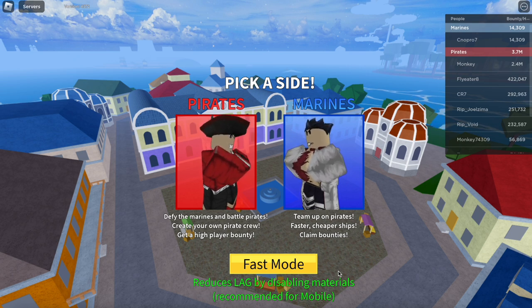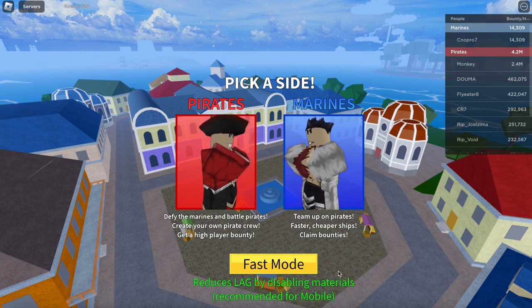Now, without wasting any more time — when you open and load up Blox Fruits, you're going to be greeted with a screen saying 'Pick a Side.' You've got Pirates and Marines. Pirates says: defy the marines, battle pirates, create your own pirate crew, get a high player bounty. Marines says: team up on pirates, get faster and cheaper ships, and claim bounties. We're going to click on the Pirates side.